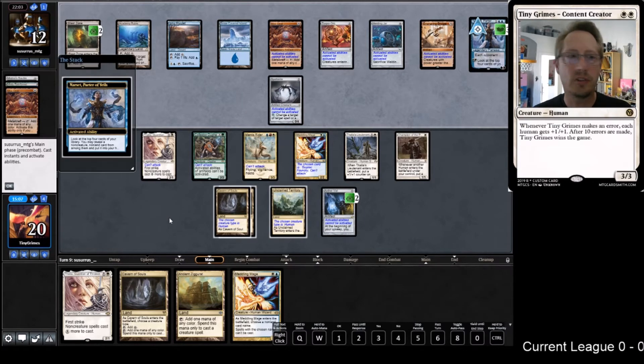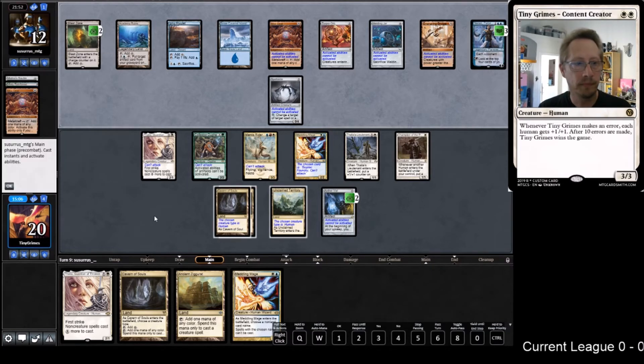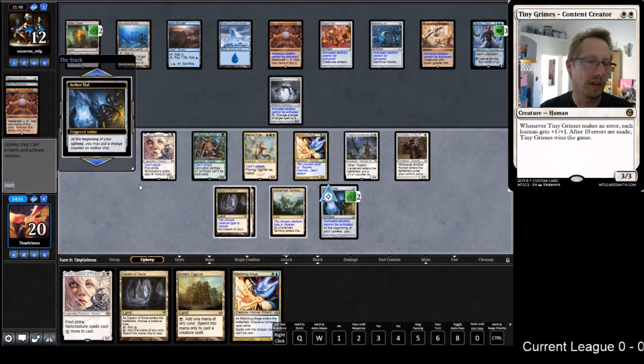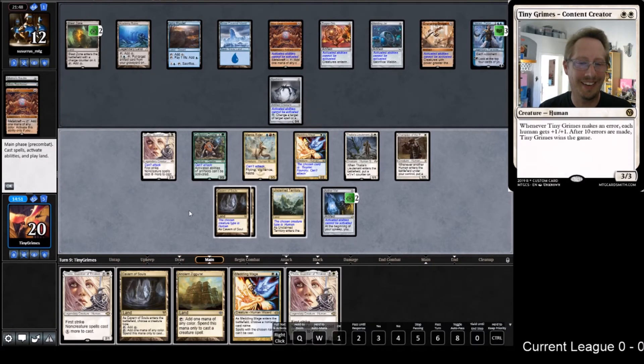They're Narseting - oh thank goodness. Please be something expensive. What did they get? They got nothing. They've got a card in hand - what is it though? Another Thalia - that's all the Thalias. Alright, let's throw them out there and go face because we got this one.